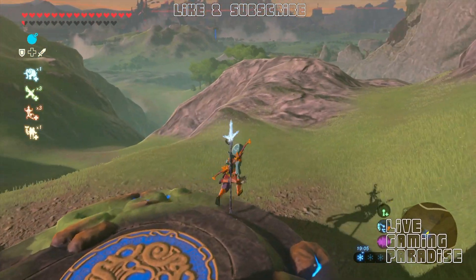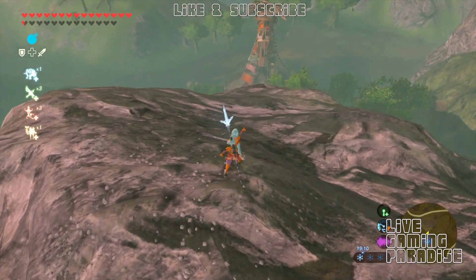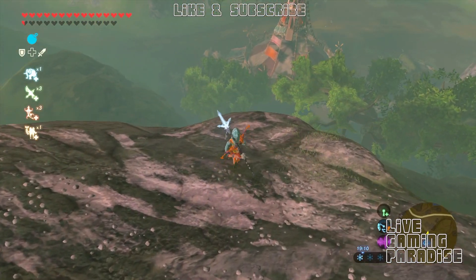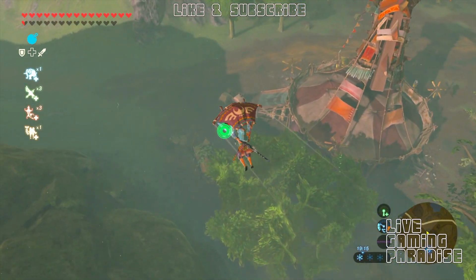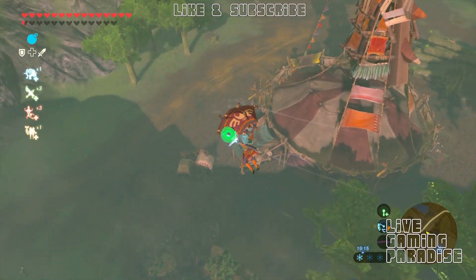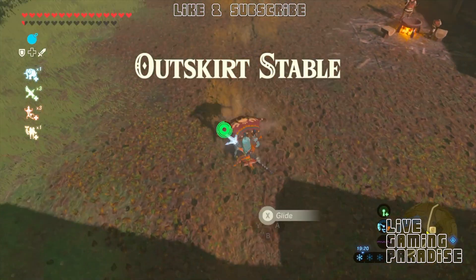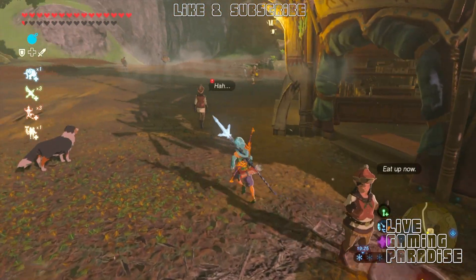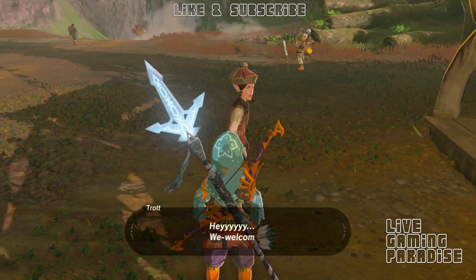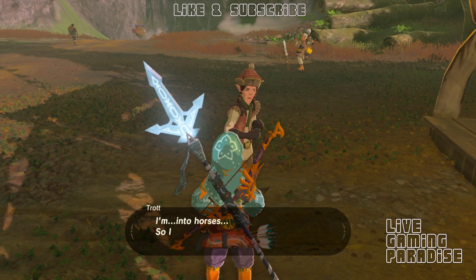It's in Hyrule, Central Hyrule, down the bottom, and the Outskirts Stable, which I didn't unlock previously — I don't know why. It's right here as you get out of the shrine, right down the bottom here. I haven't unlocked it before. Outskirts Stable. And there's a guy here walking outside and he wants luxury or supreme meat.